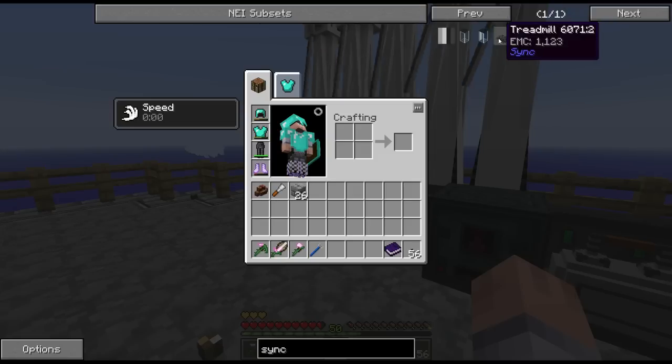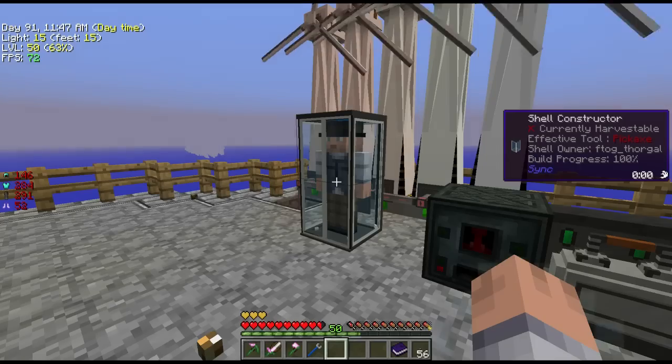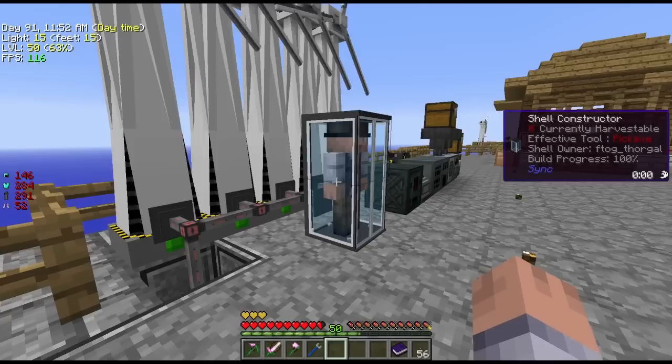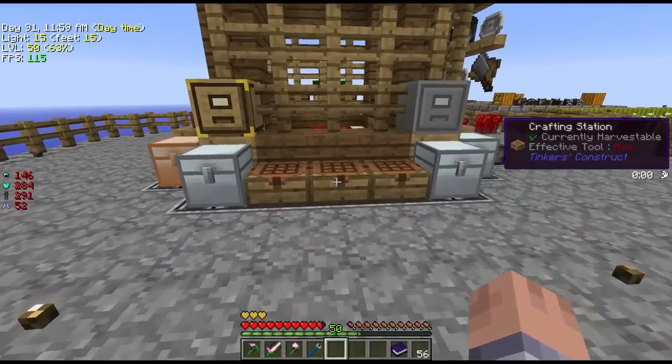There is nothing else in this mod that does anything. This treadmill is just so you can make power to power this — apparently you can put a pig on it and when it walks it makes power. I have no idea what's going on. If you guys have any suggestions, we clearly have a clone but it's just for show. It doesn't do anything. Anyway, we got to be careful and moving on.